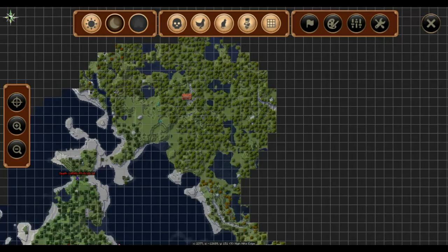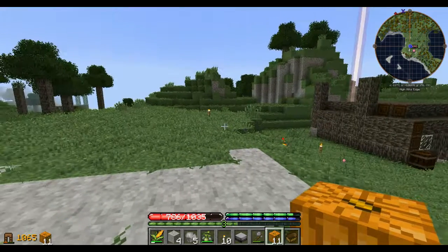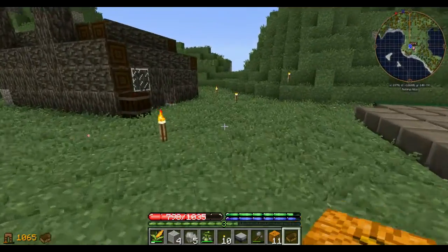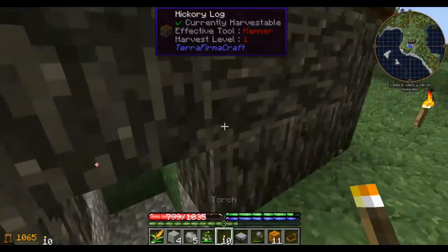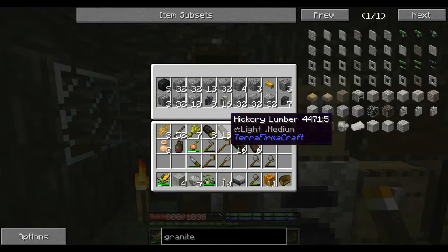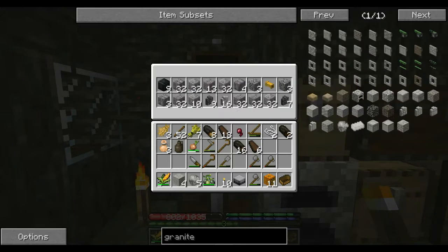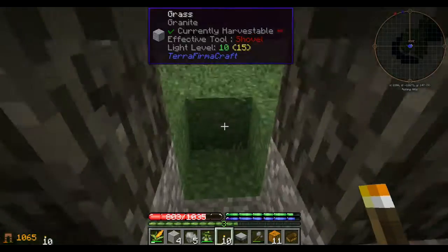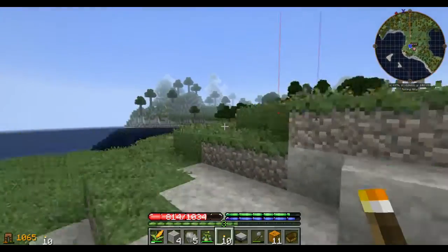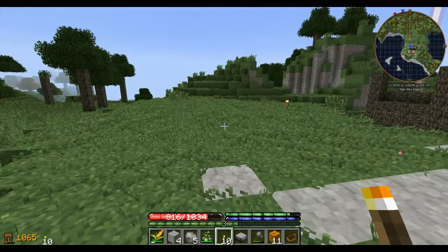I did manage to find a group of pumpkins over there, which is why I've got these jack-o-lanterns now. Also, partway along the way I found a pre-built structure of ruins, and I used the copper I had sifted to make a copper pick. Over the course of several days I tore that thing down and now have all of these various bricks and blocks that I can use to construct something that won't fall on me and doesn't require support beams.